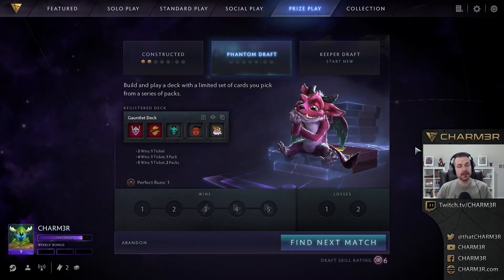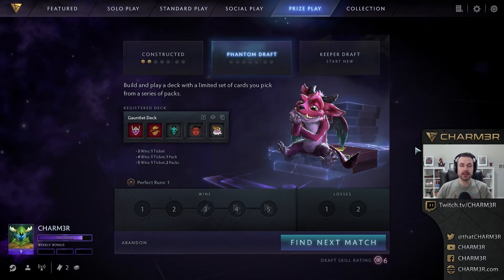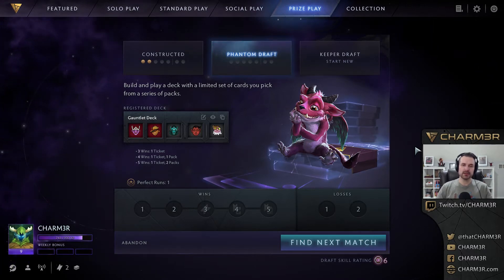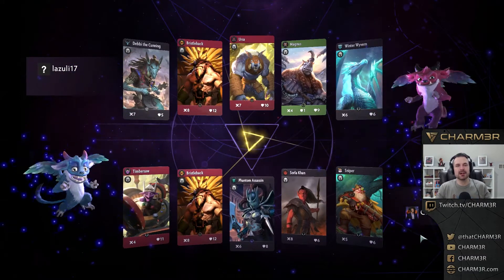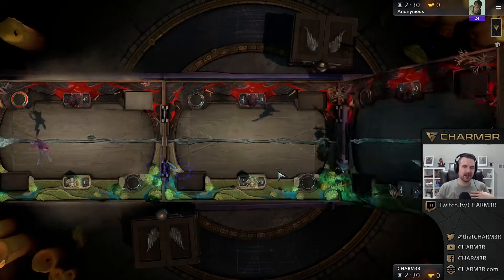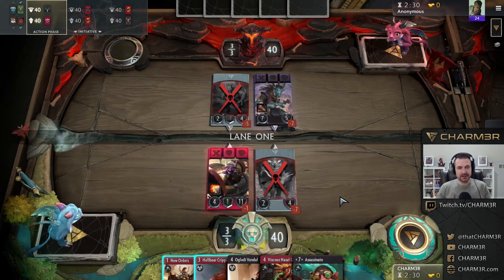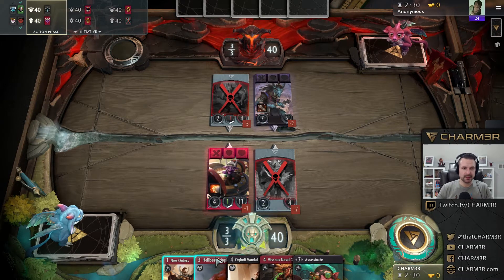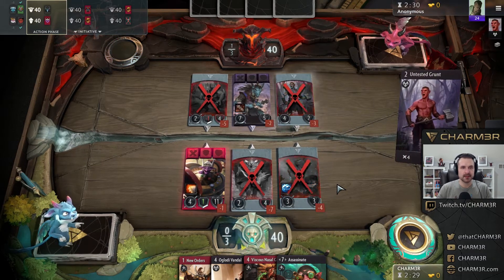For today's video we are starting the phantom draft. I did the actual draft in yesterday's video and today we're going to play the first game. I'm going to play all of these games win or lose and put them up on YouTube. Things are going to be questionable because if you saw yesterday's video, you know I drafted a lot of green late game cards and then decided to just not include green. My opponent is playing a deck very similar to what I thought I was going to end up playing — a 2-2-1 split with green as the splash — but then we were offered sniper at the end and I did something naughty and switched. We didn't get an arrow, but it is what it is.